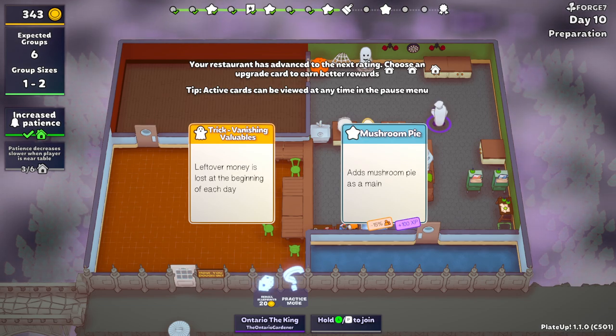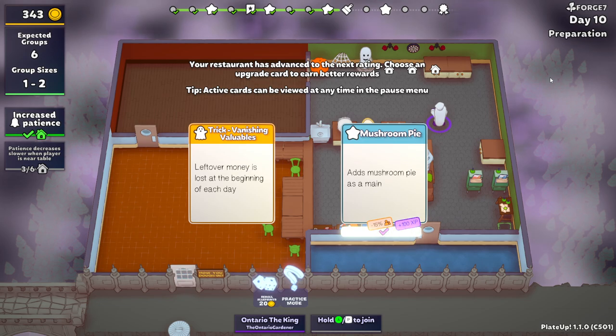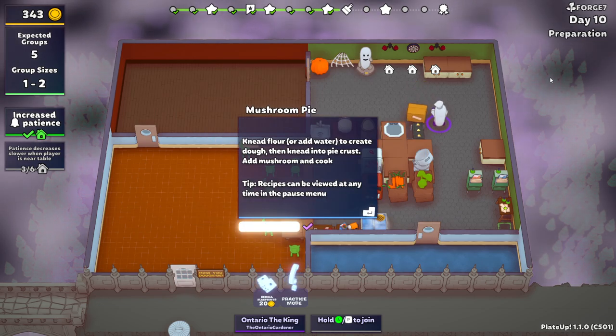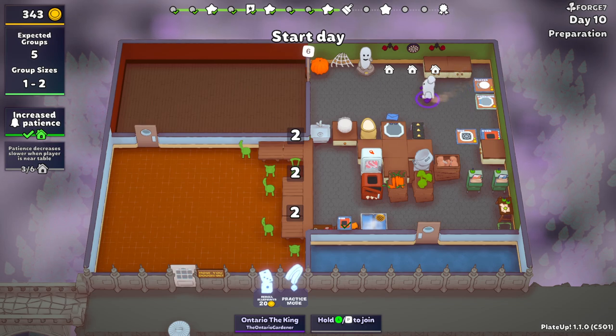This card — Vanishing Valuables — is like one of the toughest cards there is. Basically, any money you don't spend at the end of the day is gone, which means it's impossible to save money for things. So unfortunately, we're going to have to go Mushroom Pie, which is a bummer because now we have three pies. But it brought the groups down, which is not a bad thing. We got a combiner anyway.